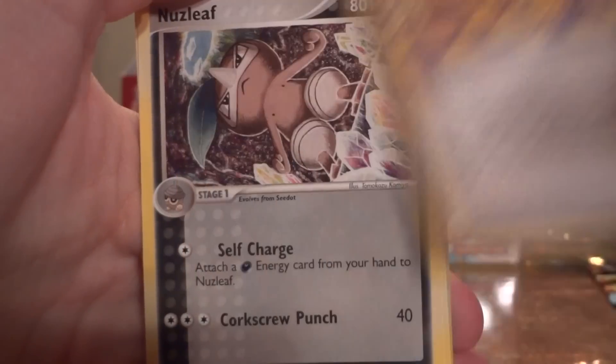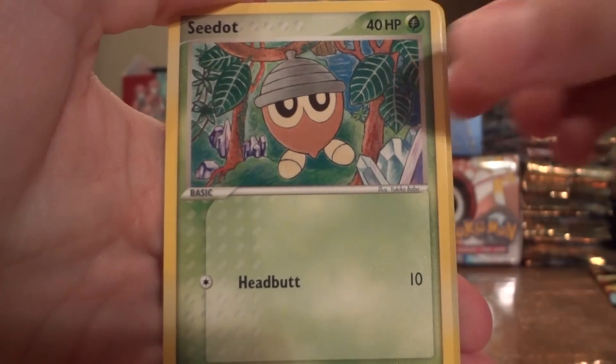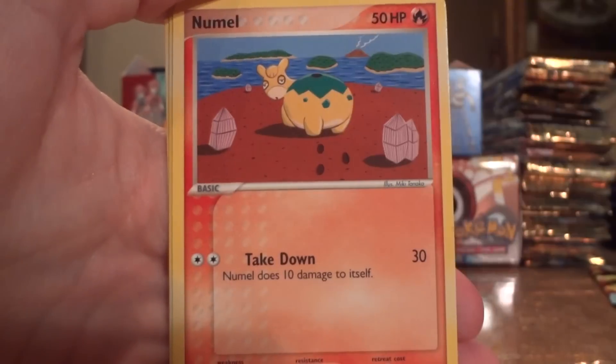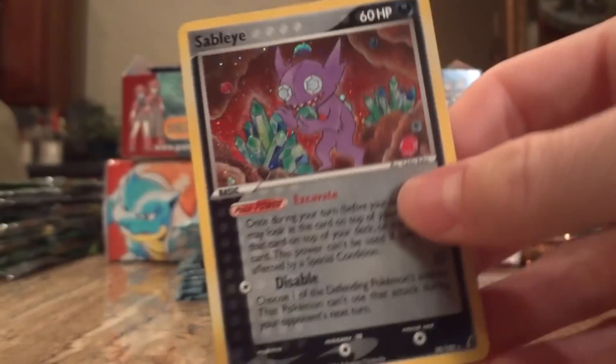Warp Point, Nuzleaf, Krabby, Seedot, Squirtle, Aron, Snubbull, Sableye Reverse, and another Sableye Holo — which I don't mind at all. It's a nice card.